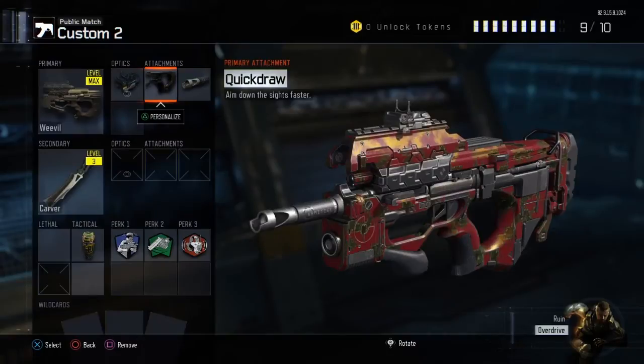Quick Draw is going to be on every single class setup video I do with any gun — I like that attachment so much. And a new one for you: Long Barrel.